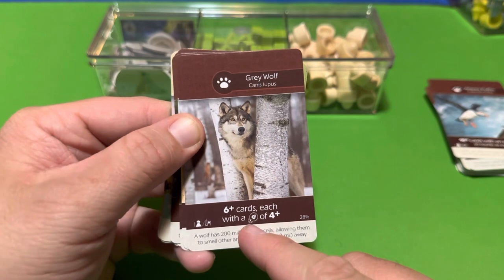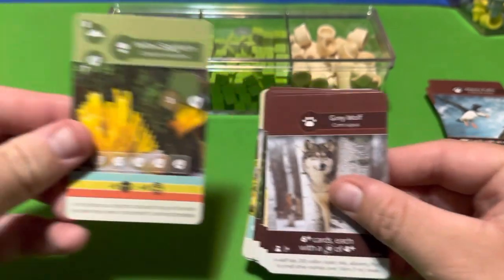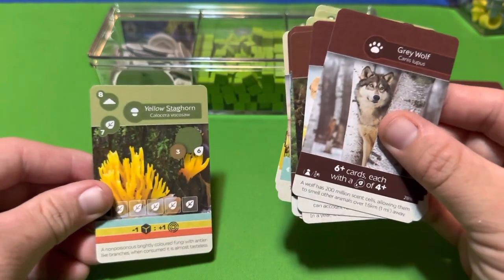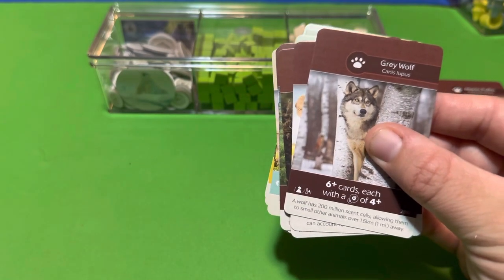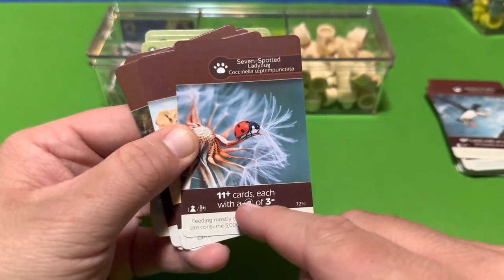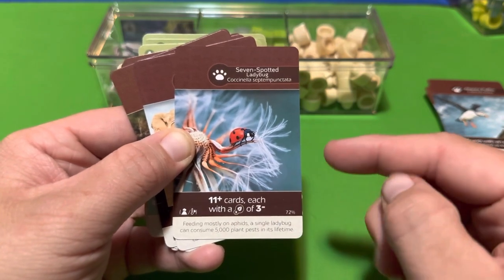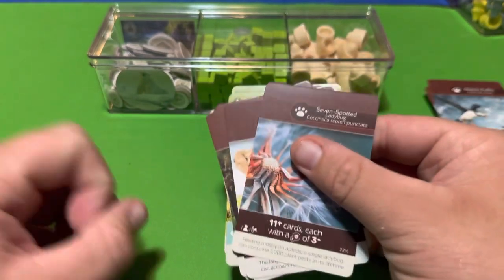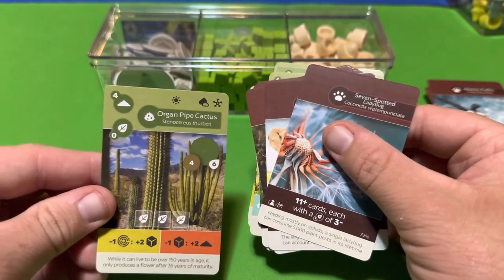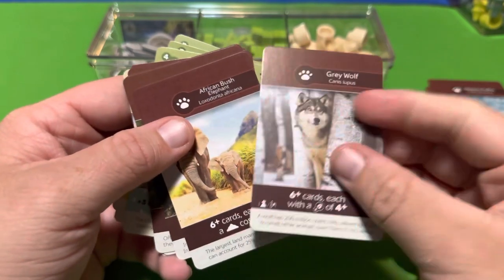The Gray Wolf requires six or more cards each with four or more victory points. The Yellow Staghorn at seven points qualifies, and this can include your island and climate cards. On the other side, the Seven-spotted Ladybug requires 11 or more cards each with three or less victory points in your four-by-four grid, island, or climate card. A card worth zero points is a good example — it's three or under and counts.